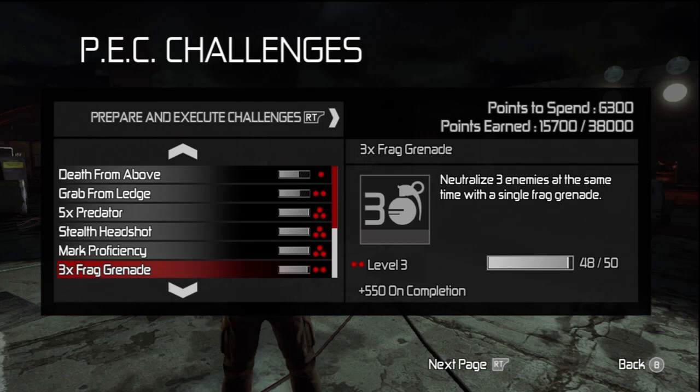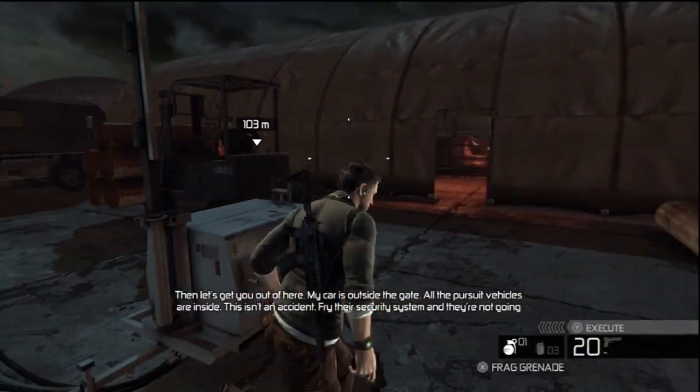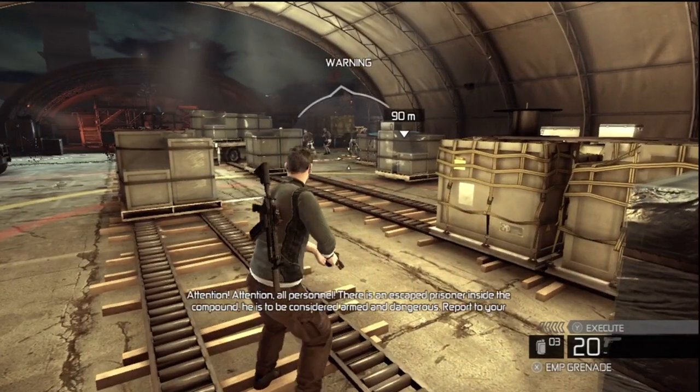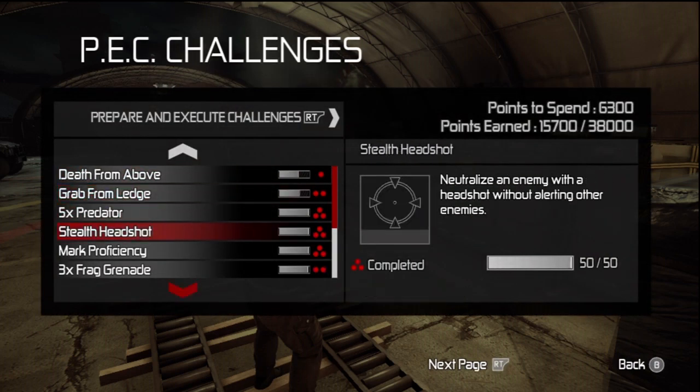Hello everyone, I just wanted to show you a quick way on how to get the 3x fire grenade challenge faster. As you saw there, I had 48 out of 50 completed towards my challenge, and I throw a grenade on these guys and I will have 49 out of 50.